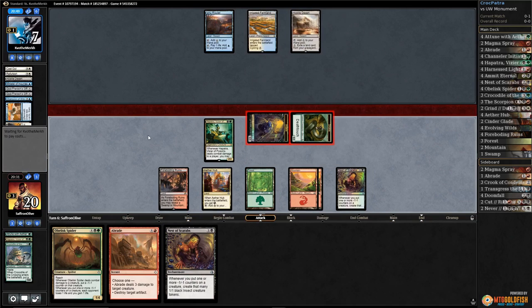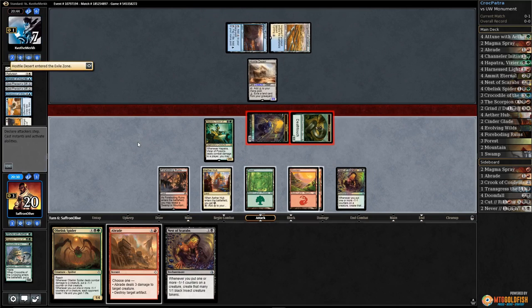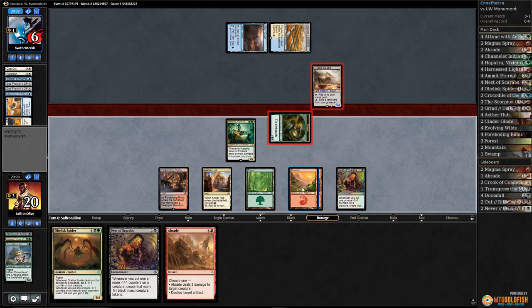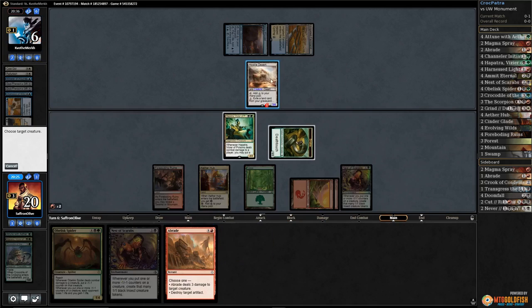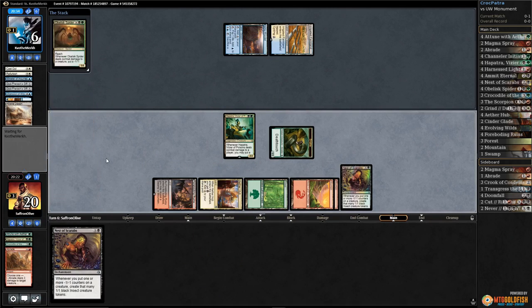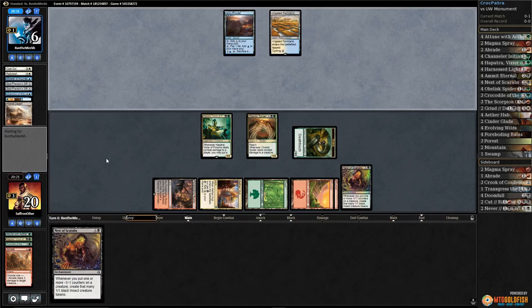Let's go attacking with our 1/1s — gonna leave Hapatra back because of Hostile Desert. Opponent fires up Hostile Desert. This works out — we're just gonna kill Hostile Desert here and try to close out the game. Blocks our insect. Now we kill Hostile Desert, play Obelisk Spider, and pass the turn.